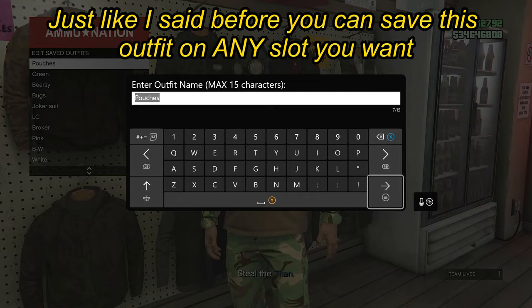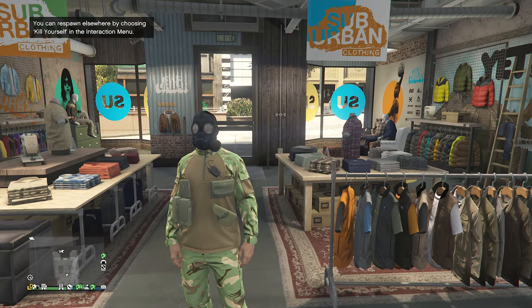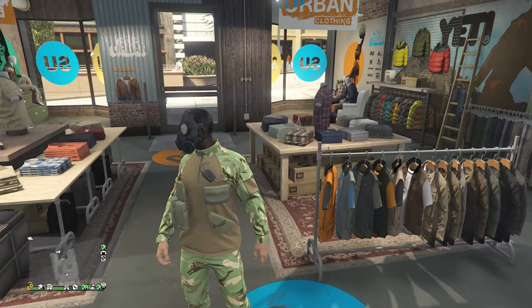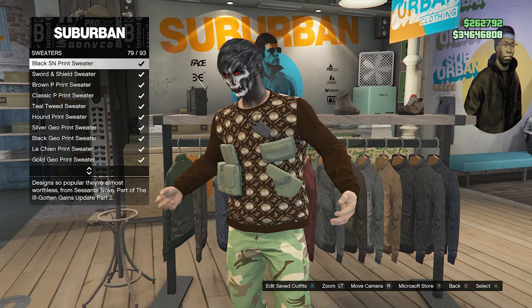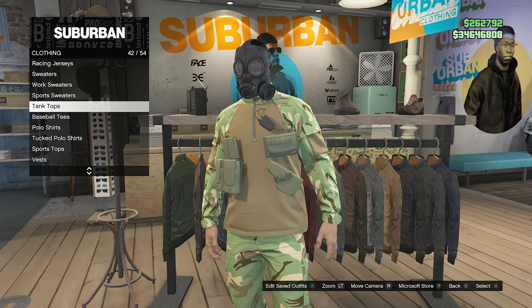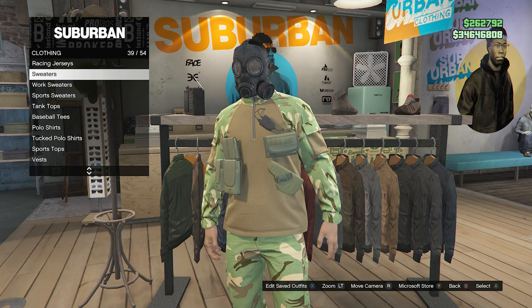After you save this outfit, back out of the tops, pull up your phone, and just leave the job from your phone. Whenever you load back into a public session, you should see that you are still wearing your outfit but without the utility vest on. The pouches should be floating just like this, and that's how you know it's glitched. Now go inside a clothing store, walk over to your tops, and choose any selections of tops that you want. You can equip it with any type of sweater except turtleneck sweaters, with tank tops, or even with no top at all.